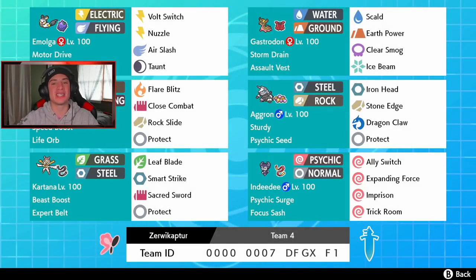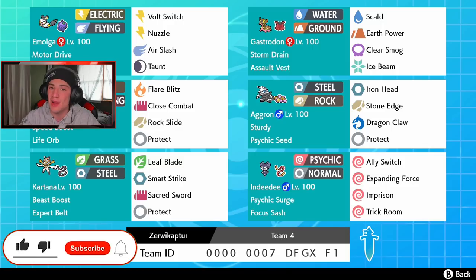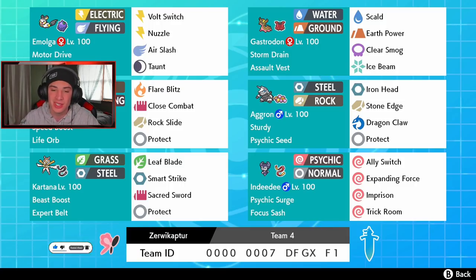What's going on YouTube, Jeans here bringing you guys some more content for Pokemon Sword and Shield. We got ourselves a Speed Boost Blaziken and a Sturdy Aggron team — two Pokemon I haven't shown off yet that we're gonna be grinding with today. Make sure you support the channel by smashing that like button and clicking that big red subscribe button. This team was sent in by my boy Jan — thank you so much for dropping another team for me.